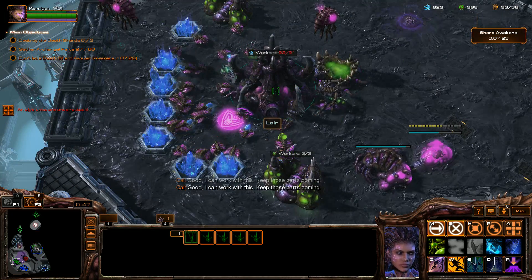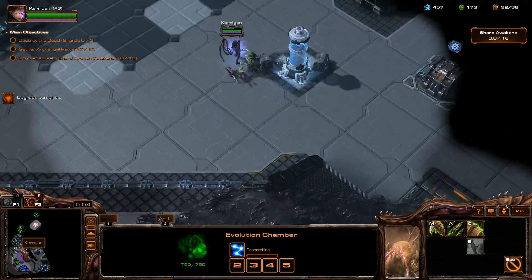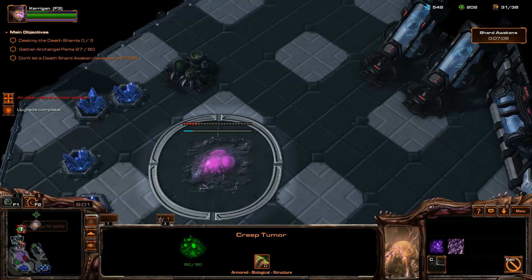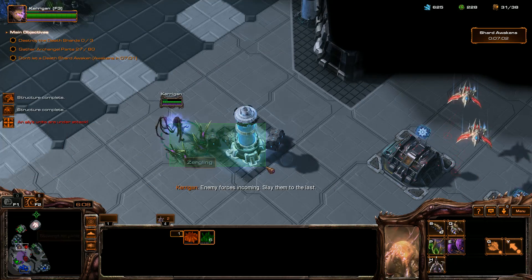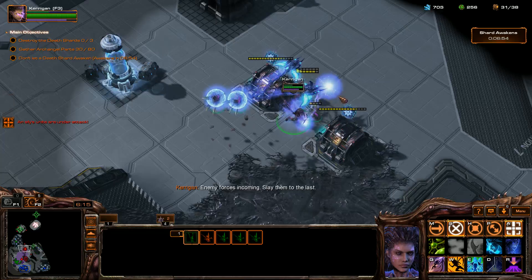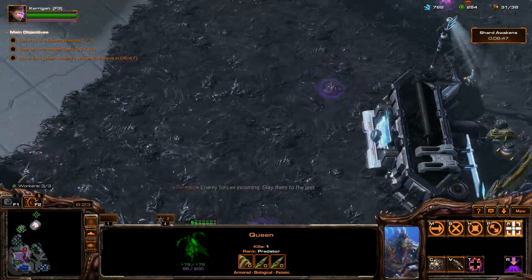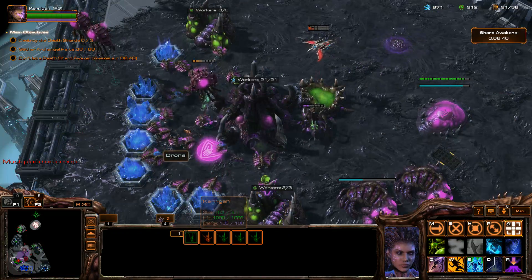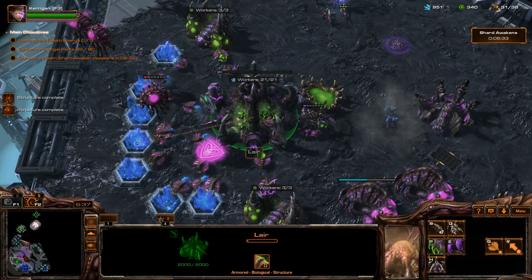I vaguely remember — I think only ground units can pick these parts up. And then I vaguely remember all enemy buildings dropping parts, but I might be wrong there. Now it's only specific things that are marked that will drop parts. Oh, Phoenix! The Phoenix. You must place that on Cree. Good work, Queen — holding things together.